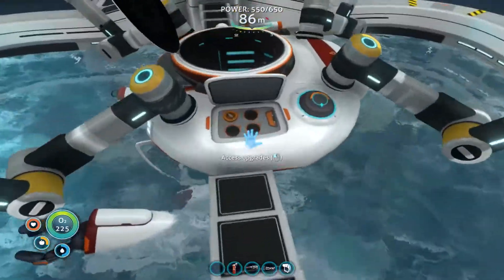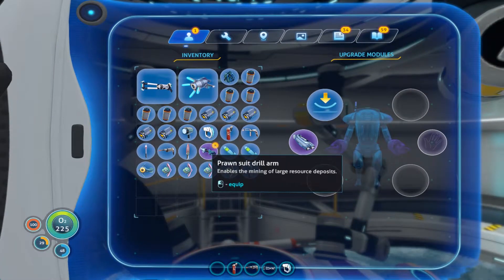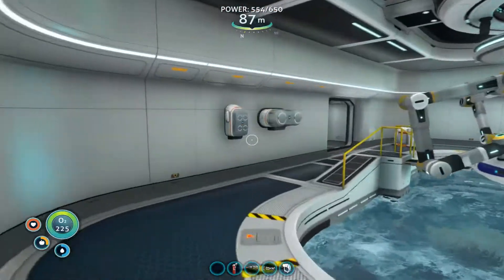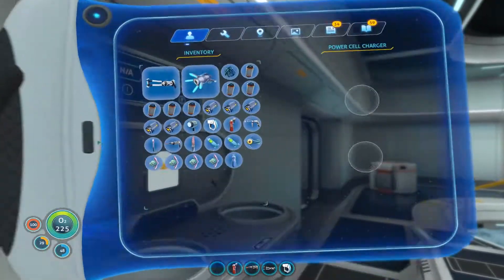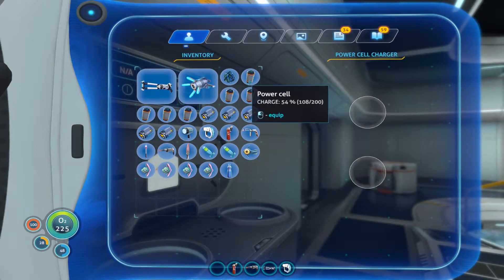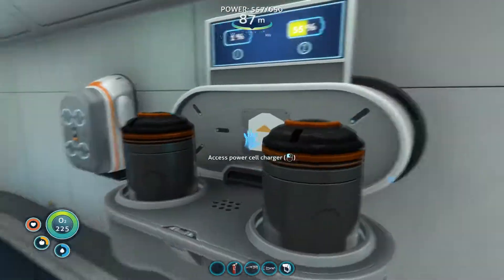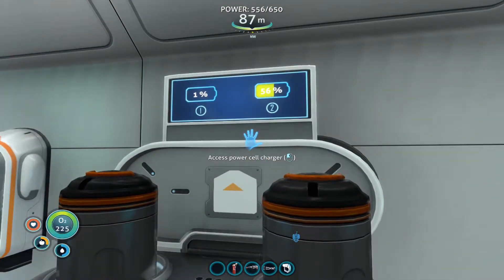Alright, we're all ready. I'm going to attach the drill arm. I do have to charge some of the power cells. And once I do that, we're going to head back to the lava zone and collect that kyanite that we so desperately need.